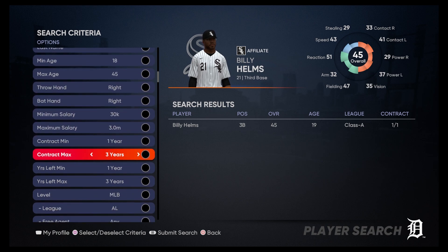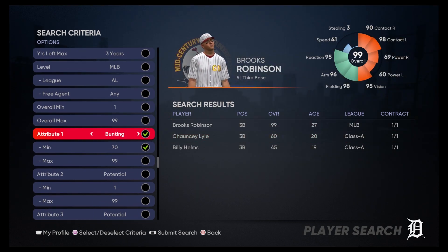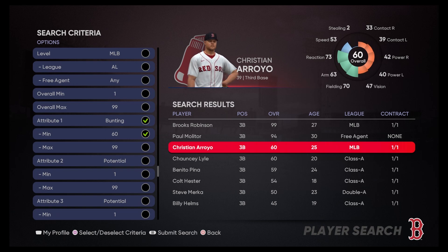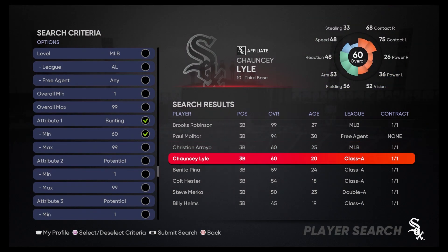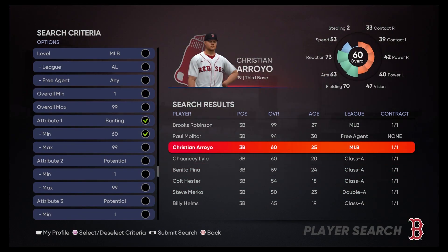For third baseman, there's only one player at the 80 minimum, so let's drop it down to 70. We've got Chauncey Lyle, Brooks Robinson, and Christian Arroyo at 64. I'm not really opposed to using legends, but we want to try to keep it as realistic as possible. It's probably going to have to be Christian Arroyo as our third baseman.